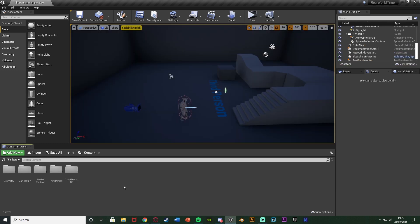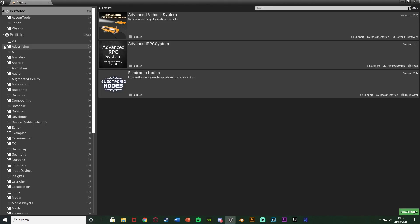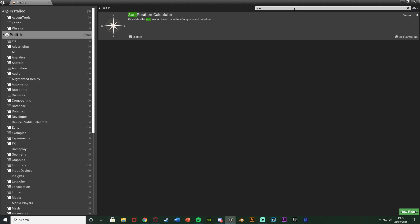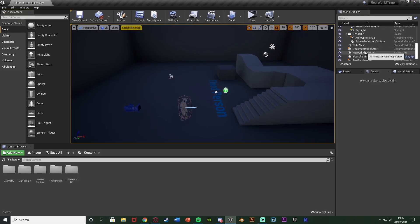Similarly to the previous video, the first thing we want to do is enable a certain plugin which will allow us to do this. Go to Edit, then Plugins, and search for 'Sun Position Calculator'. Tick Enabled and then hit the Restart Now button that should appear in the bottom right of your screen.